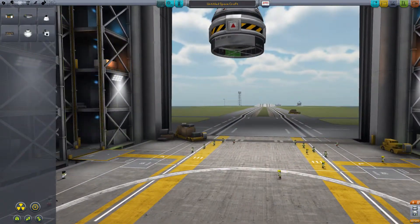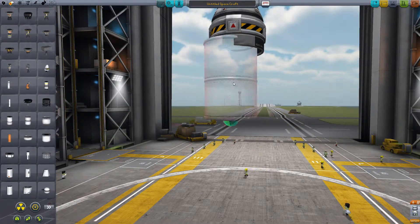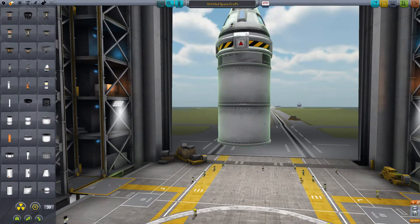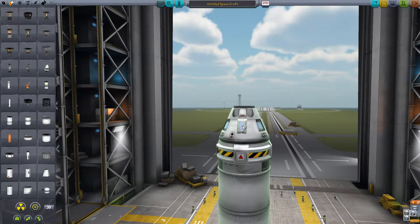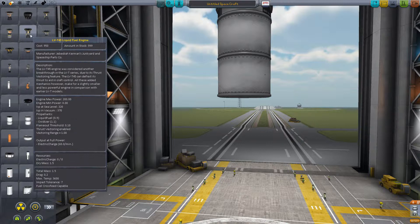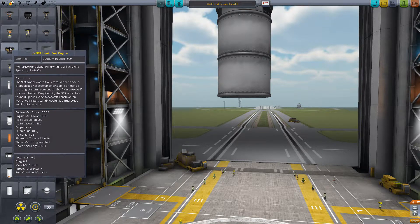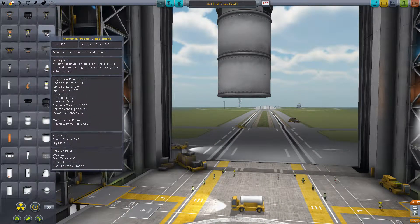Let's stick a smaller tank on that — that's still pretty huge, but let's stick it on. That's smaller than the biggest one anyway. We need a lot of room, so move that up. Now we need an engine on. The poodle still has 220. That's a different one — that's the huge one. We don't need the biggest of the big. Let's do this one.